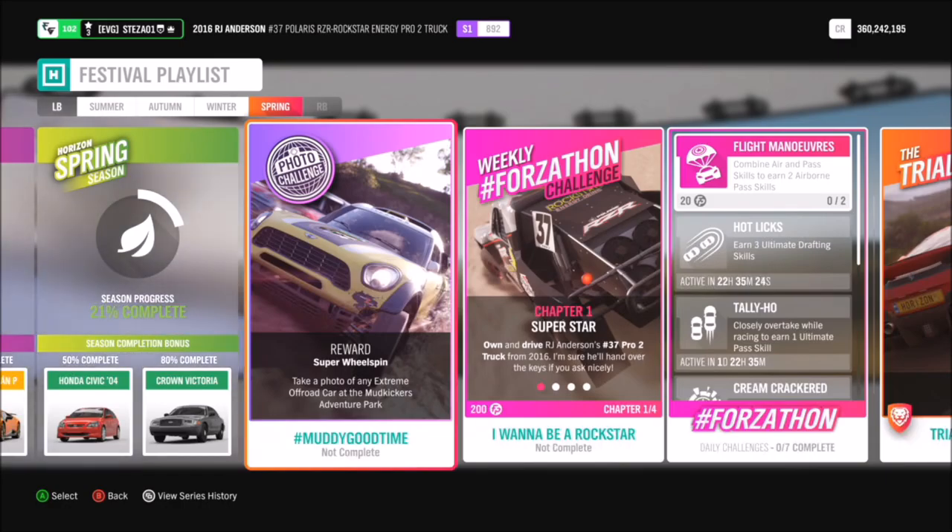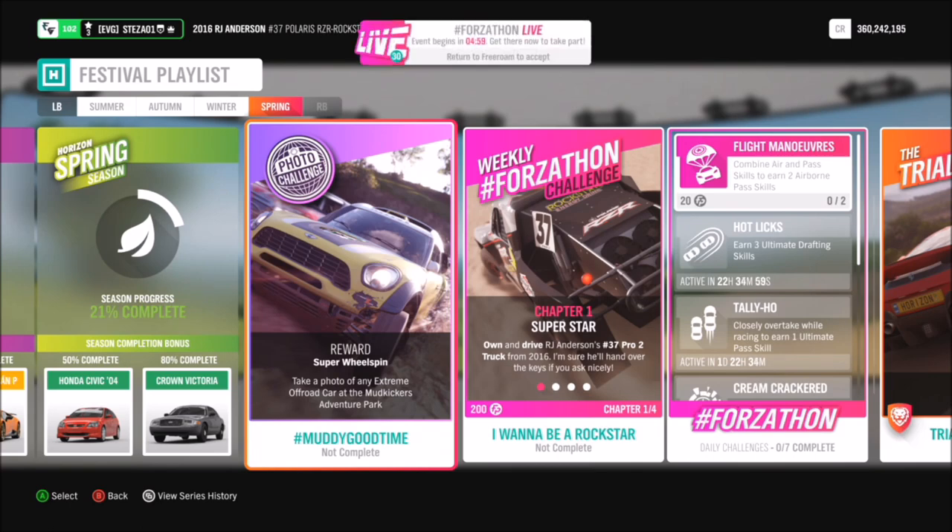Hello and welcome back to Everything Gaming. Today you join me for another photo challenge guide — this time we are on week four. This photo challenge is really nice and easy: all it wants you to do is take a photo of any extreme off-road car at Mud Kicker's Adventure Park. I'll show you which extreme off-road car I use, and then I'll show you the Mud Kicker's Adventure Park location for those of you who aren't aware of where it is.